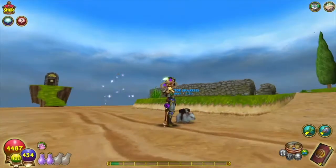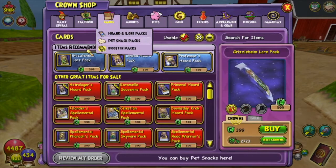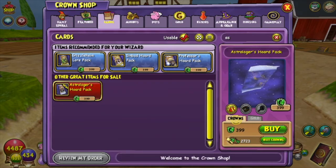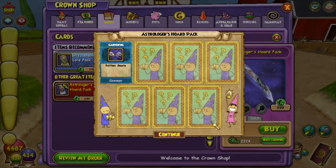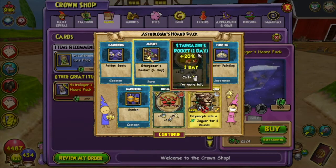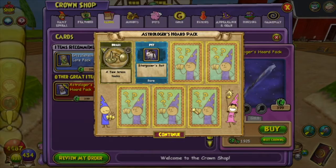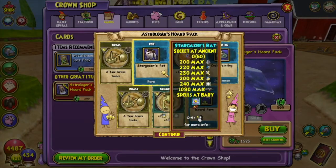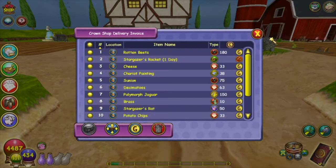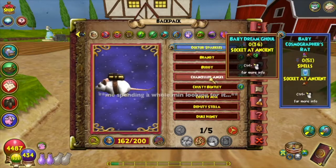Let's open some more packs. Astrologer's Horde Pack — let's buy that. We got a mount but it's one day so it's kind of useless; I'm probably going to trash it. Another pet — yes! This is the Stargazer's Rat, which I think is hilarious that they call them rats. Let me look for the rat.